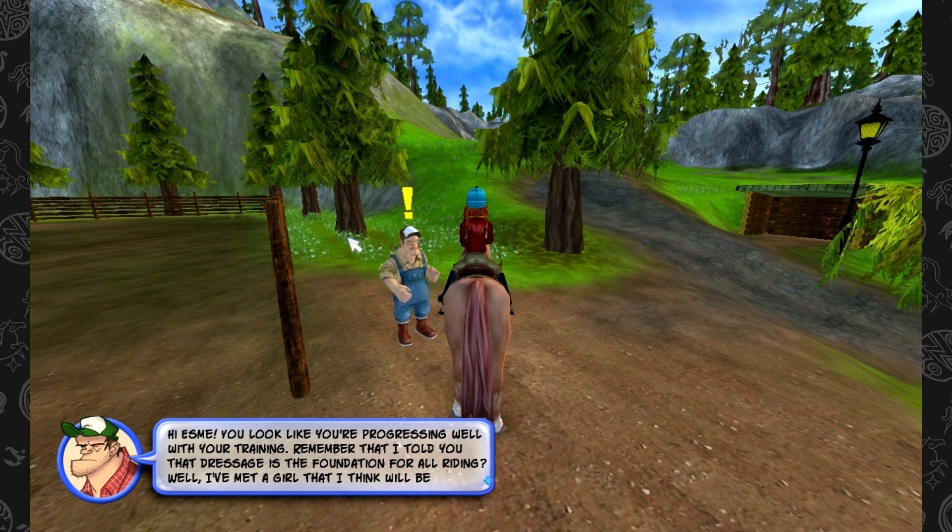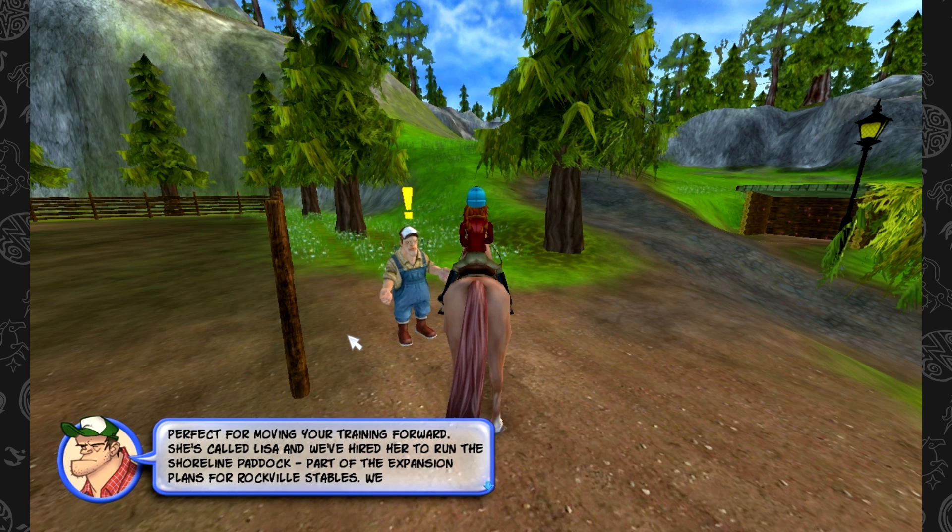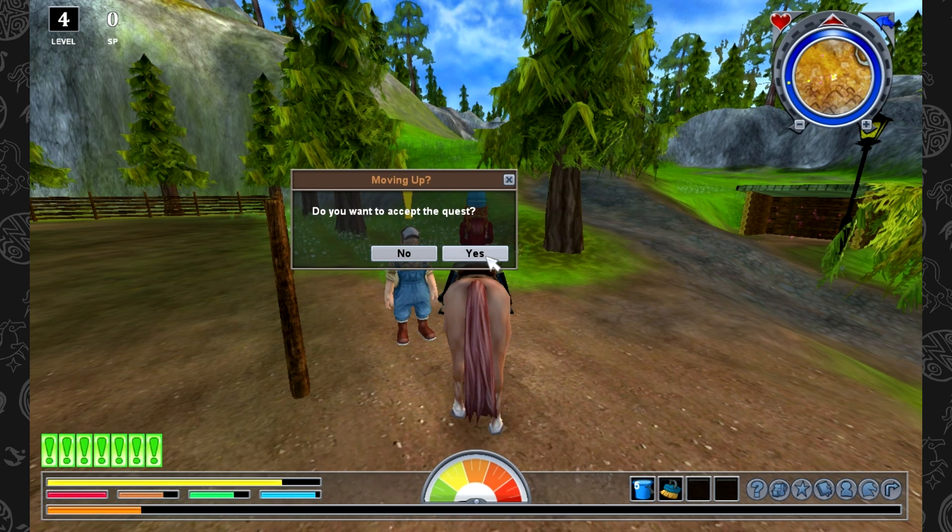He says, do you remember when I told you that Resarch is the foundation for all riding? He would like us to meet a girl who will also be an instructor here at the riding camps — she's called Lisa. That's Lisa Peterson, the Soul Rider. She's hired to run the shoreline paddock, which is a paddock located by the shoreline. So we're going to head off to her place to do her Resarch course.